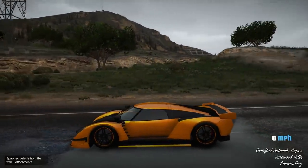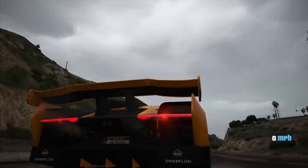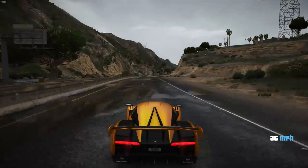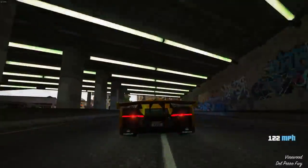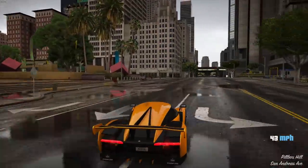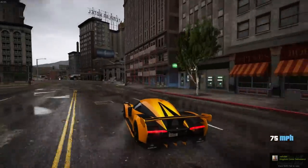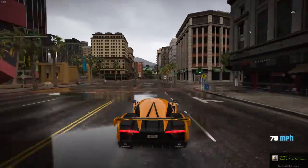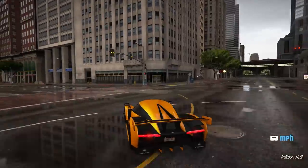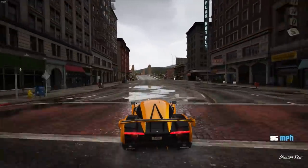Next at number five, we have the Overflod Autark. This is one of the new Doomsday vehicles, and I'm putting it on the list for two reasons. Number one, it is one of the most unique-looking supercars in the game — almost the successor to the RE7B, in that it looks more like a racing car instead of an actual supercar. And because of that, it has some of the best traction and braking out of any supercar. This thing sticks to the ground, so you will rarely lose control when turning and going through corners. It also has pretty good acceleration, so combining the acceleration with the traction makes for a really good racing car and a car you can use fairly decently in the city.